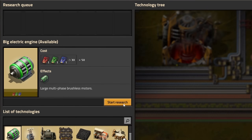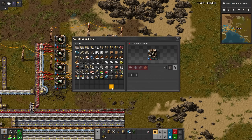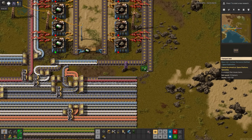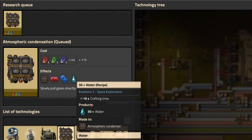Now for big electric motors. Heat shielding takes sulfur, stone tablets, and steel plates — what a weird recipe. After big electric motors finished, I started setting up low density structure. Might as well start stockpiling all of the rocket ingredients. Well, no more avoiding it — time for atmospheric condensation, which lets us pull gases and water straight out of the air.